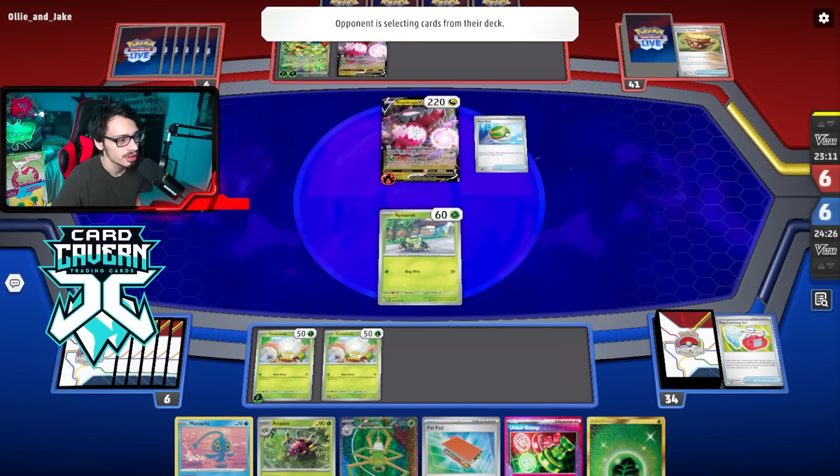Ogerpon — do they have Prime Catcher? Jamming Tower — that's fine. If they go Ogerpon knockout we can go Unfair Stamp, which isn't a bad response. They are going Boss, but they need a switch to move in the Drago. They bring up my other Tarantula — okay. I don't mind them not knocking out Ariados; it gives me more abilities to work with. I guess they're scared they'll whiff the energy.